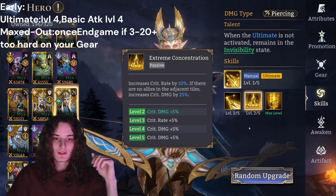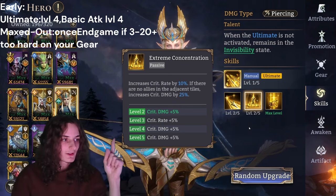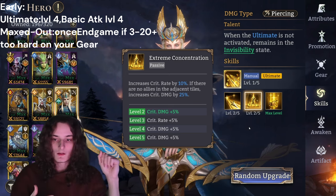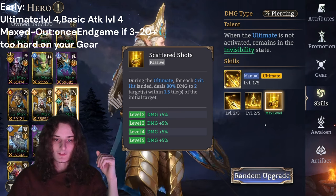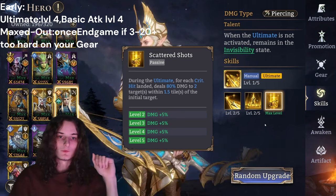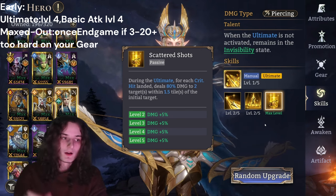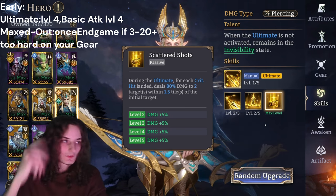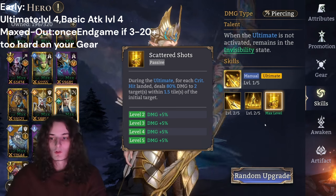This gives us direction on what we want to do and when to stop leveling. You want the ultimate to level 4, and then at least around level 4 to 5 basic attack, since the damage of the ultimate is mainly based on your basic attack. For the rest, get Extreme Concentration at least up to the extra crit rate level for ease of building, and Scattered Shots is helpful when triggering the ultimate. Most importantly, ultimate to level 4 and basic attack as high as you can. If she's still struggling, max out all skills.